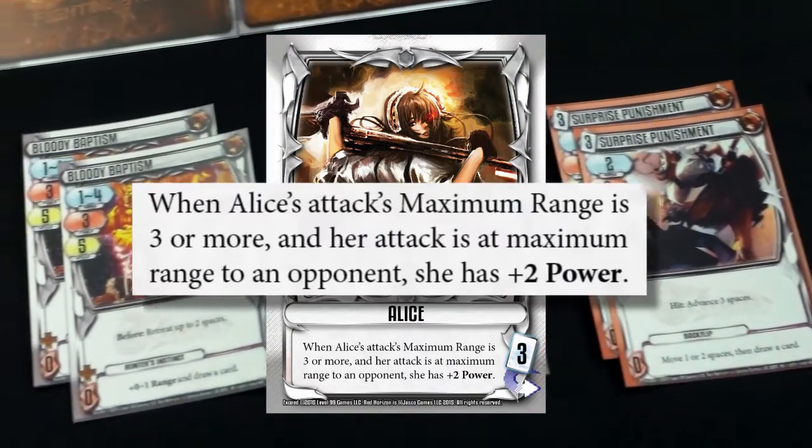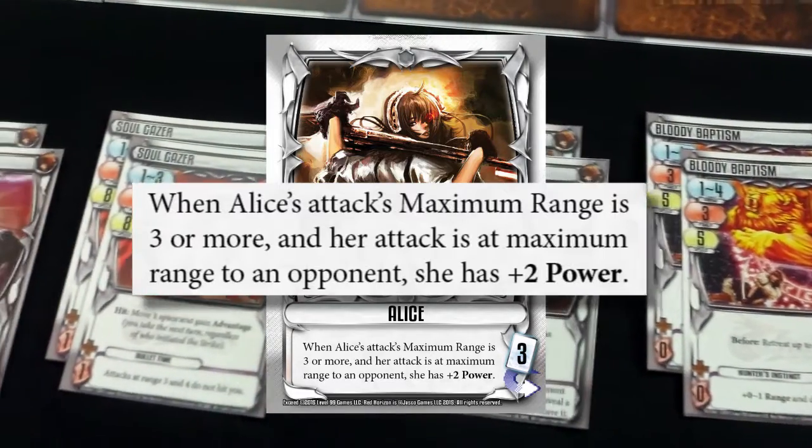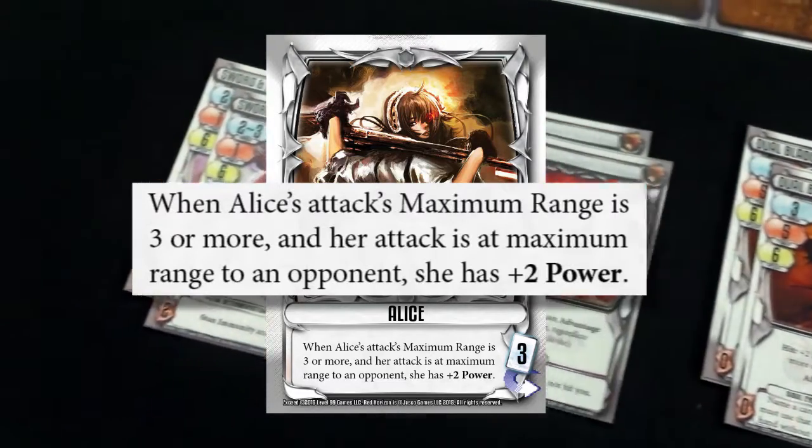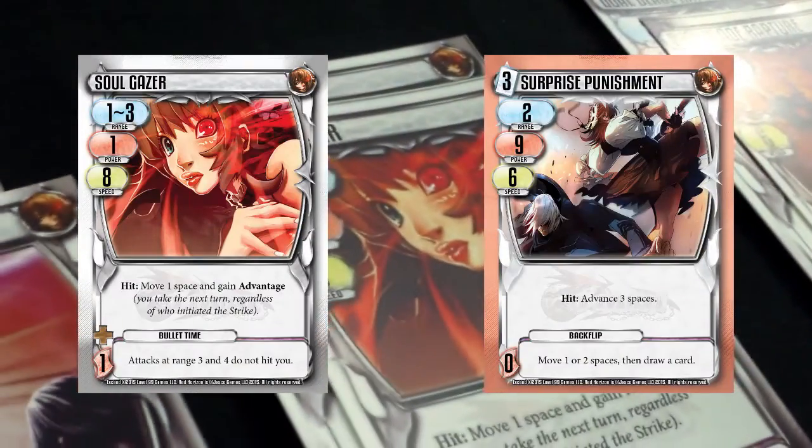Her normal ability is: when her attack's maximum range is 3 or more and her attack is at maximum range to an opponent, she has plus 2 power. Her cards allow her to ignore armor, are flexible in movement, and help her gain advantage.